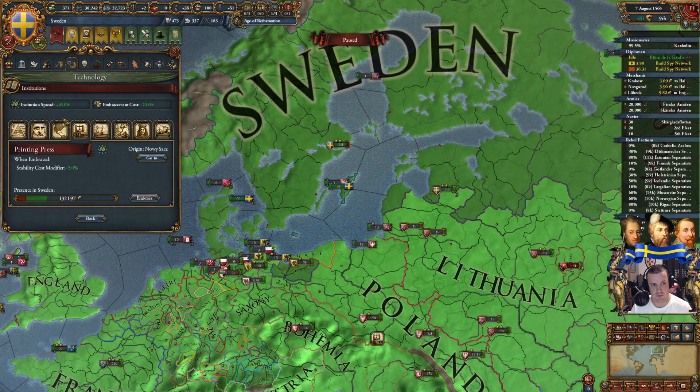Let's go with the tech costs. We can go further with the National Trade Policy: trade efficiency 10%, cost to promote mercantilism minus 25. We'll also get the Product Placard — goods produced modifier plus 10%. Both of these are great. Our production income is down to 14, which is what I want to increase with buildings and development. We increased by three ducats in total and we're up to 18 ducats per month now — definitely worth taking that idea.